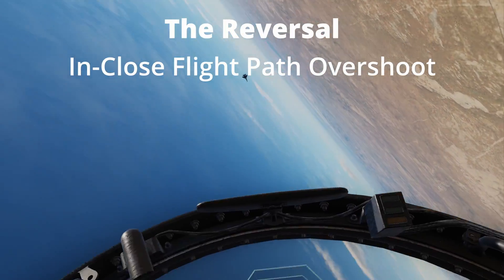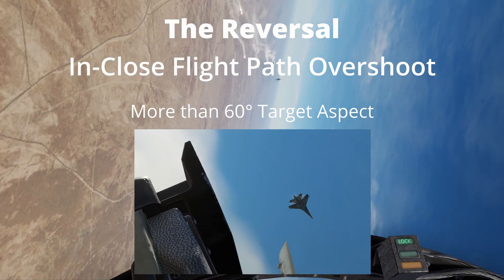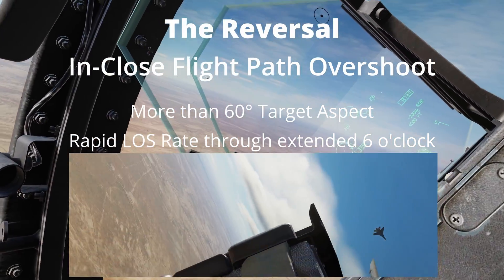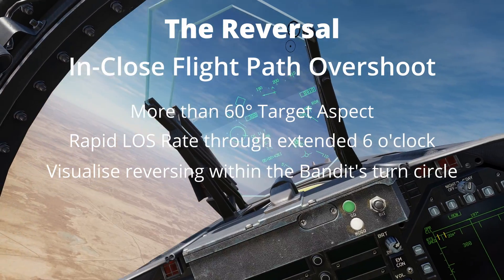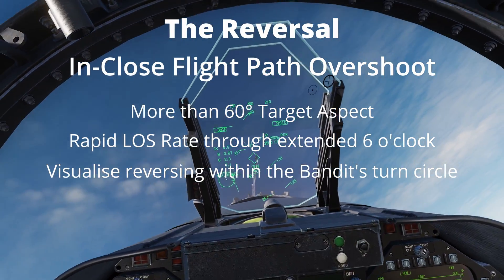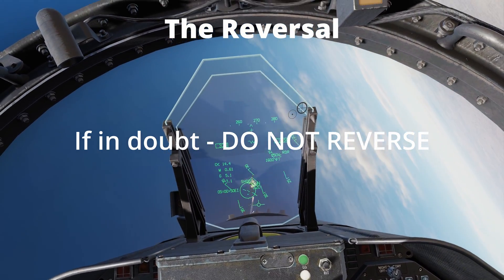An enclosed flight path overshoot happens when there is greater than 60 degrees of target aspect, i.e. looking at the top of the bandit's aircraft. There is a rapid line of sight rate flying through the extended 6 o'clock, and the defender must be able to visualise reversing inside the bandit's turn circle. If in any doubt do not reverse, as this will present an easy snapshot to the bandit.